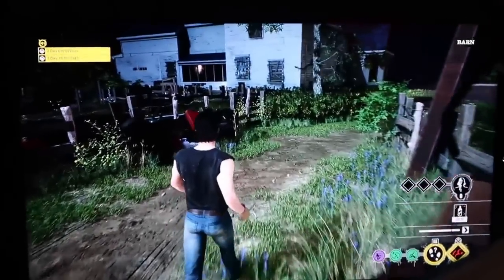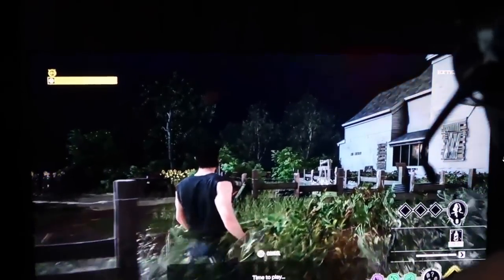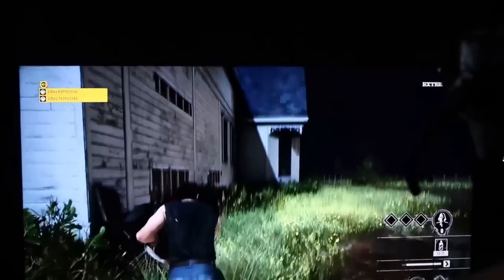That's all we have of the family house night clip — it looks really cool, though maybe a little too bright for nighttime. That's probably intentional so victims and killers don't become too hard to see. And here's a quick gameplay snippet of the gas station map at night as well.